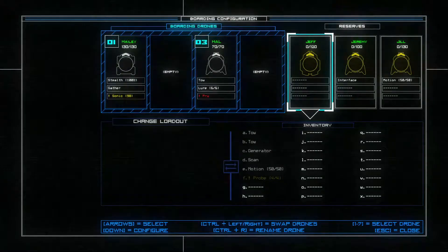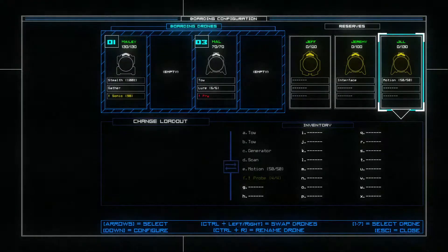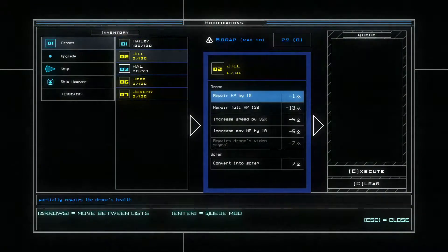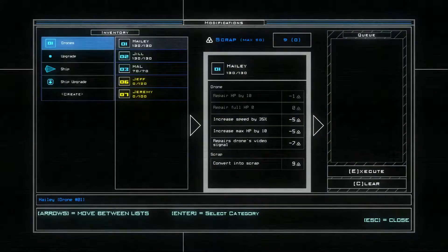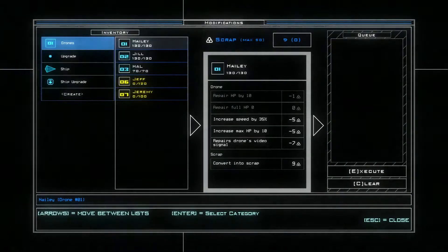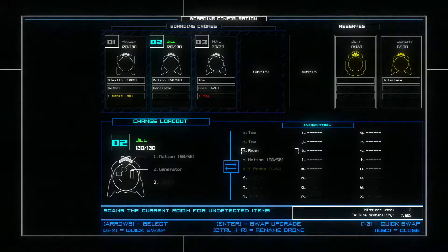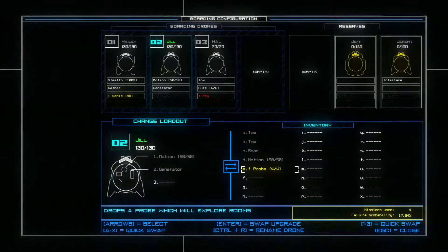We need to get our generator drone back, and I'll use maybe Jill for that because I think this one's got the most potential. We'll put Jill up there and go into modifications. We can actually get this one to full health — it's going to take a lot of scrap but it's probably worth it. With those organic hostiles, they didn't really seem to care how much health I had.